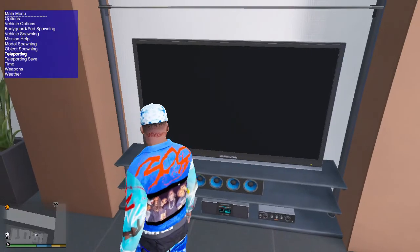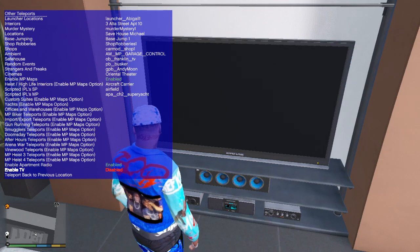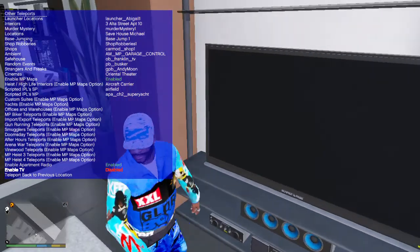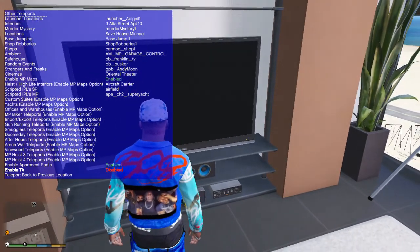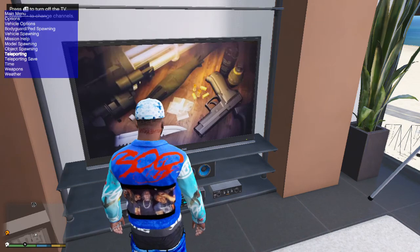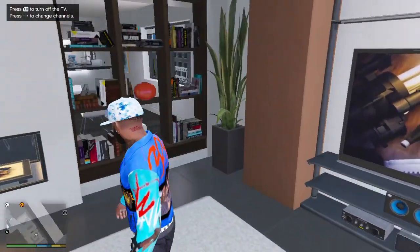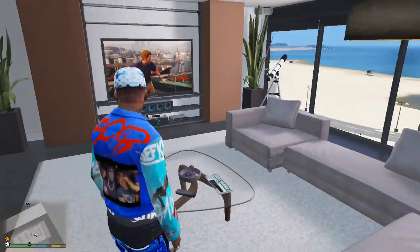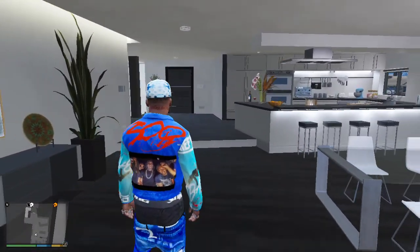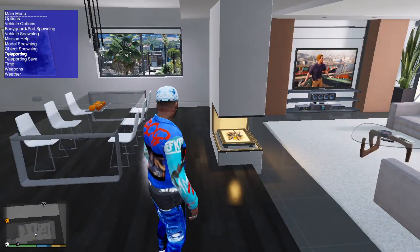Go to teleporting, go to other teleports, then click enable TV. I think you just gotta be near one, but just enable TV — just like that. That's how you turn the TV on in the interiors.